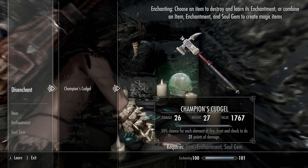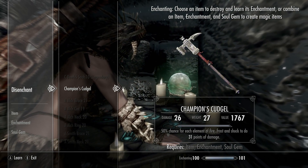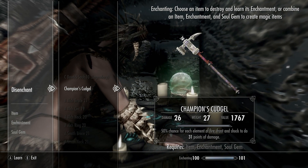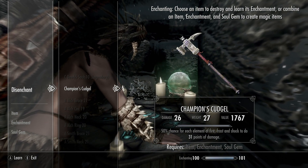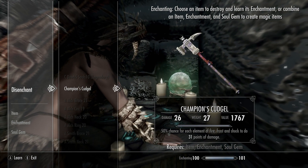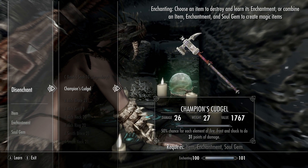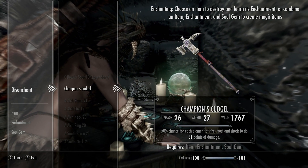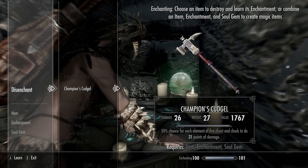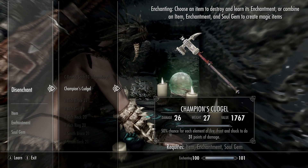Hey folks, welcome back! It is a joyous moment here — we got this Champions Cuddle. Check that out: 50% each, and that's each element. So randomly it can choose to do just fire on a shot, or randomly it could choose to do all three — fire, shock, and frost — or randomly it might not do any of those.